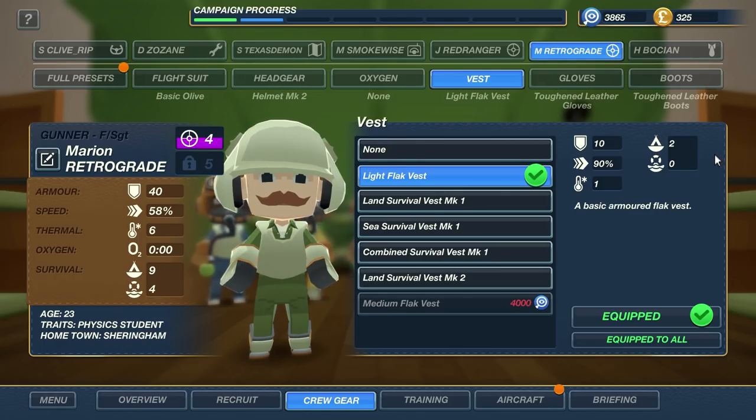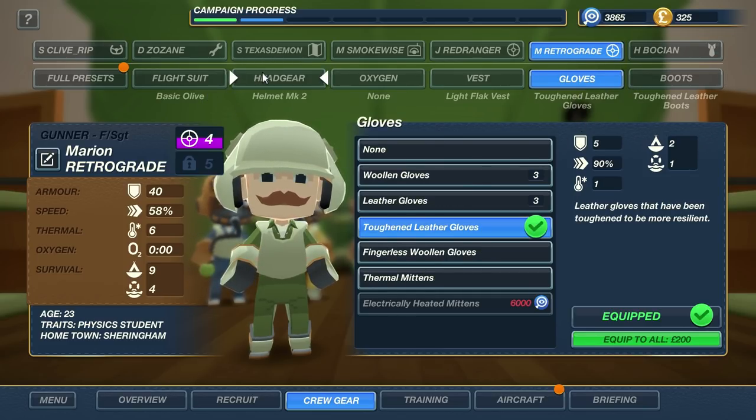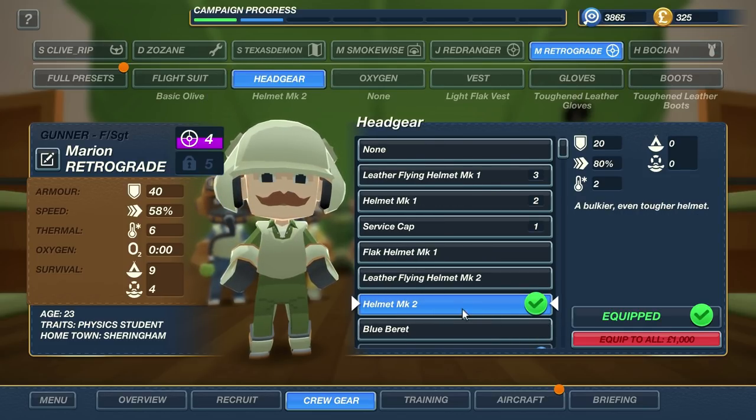Upon closer inspection, there really isn't another vest that I want right now. These all help them survive in case they should abort the plane — but we're never aborting the plane. We're there until it goes down. Which it won't, because I'm the captain. I decided to upgrade their gloves instead and give them some really cool helmets — Helmet Mark II with 20 additional armor.